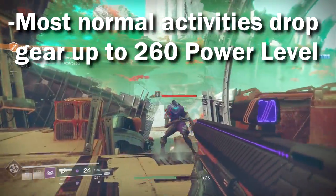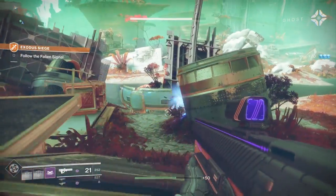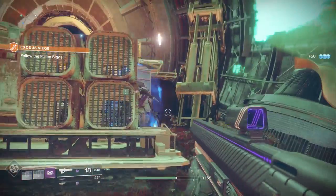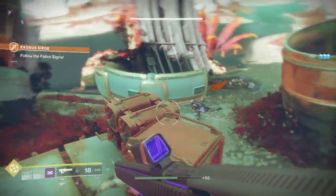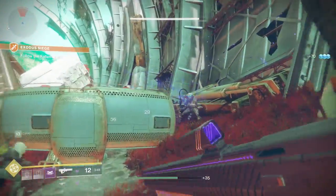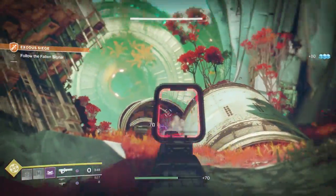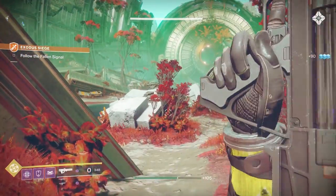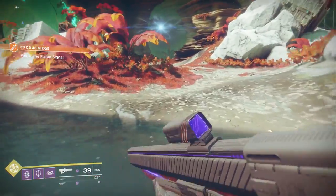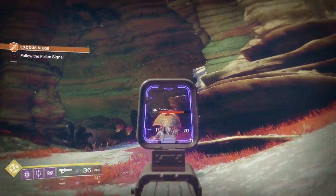Decrypting engrams, doing activities like strikes, leveling up your planet factions — all of that stuff is going to get you gear up to the power level of 260. As you're leveling up to 260, the leveling system has been substantially improved. You will get gear that drops based on your current overall level, but the game actually takes into account all of the different gear you have. So you don't actually have to be wearing your best possible gear, like you did in Destiny 1, when you're decoding an engram. The game already knows you have a higher light helmet you're not using — you don't have to equip it just to get better drops.